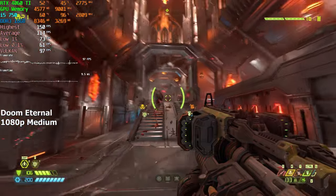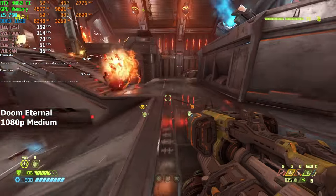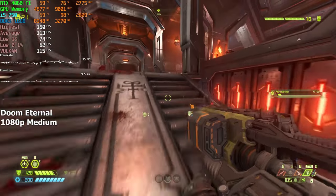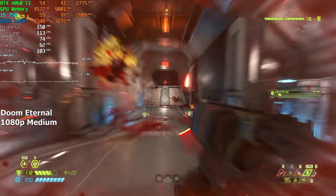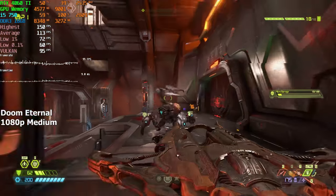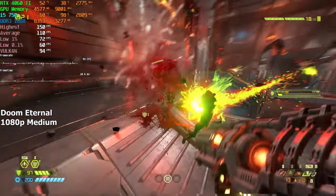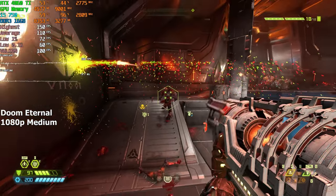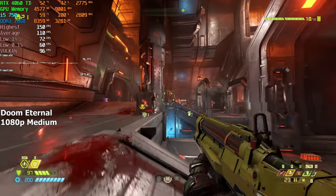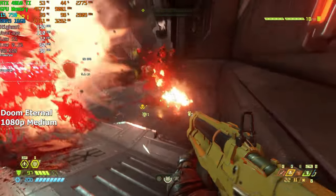Doom Eternal. Here I went with the medium preset at 1080p resolution, and as expected, the game ran without any issue whatsoever. Maybe I should start benching this game first because of how consistent it is. No matter what I'm testing and how weak it is, Doom Eternal always delivers a smooth gaming experience on any hardware. On average, we achieved 110 FPS.